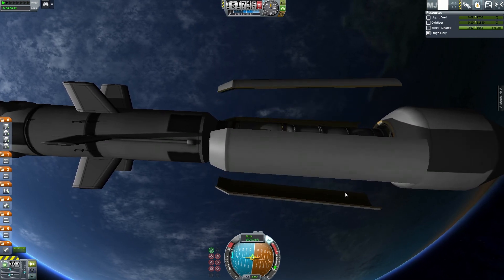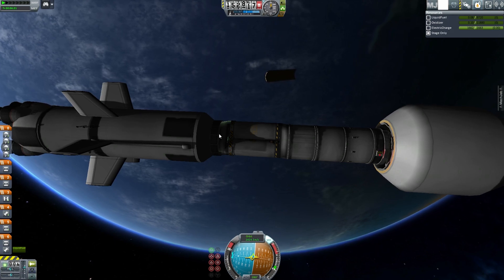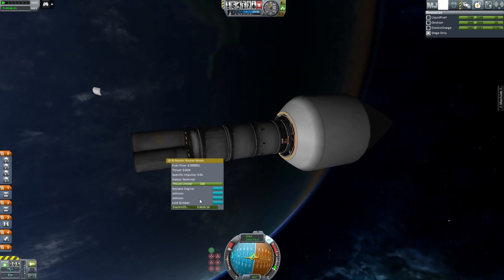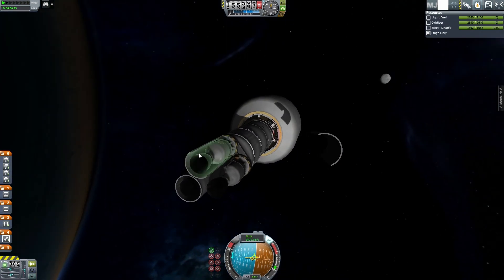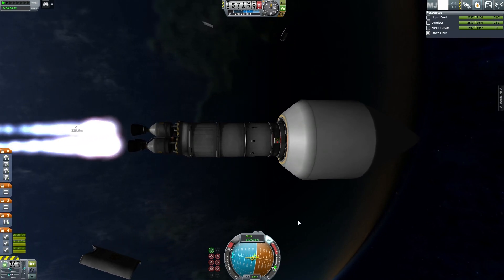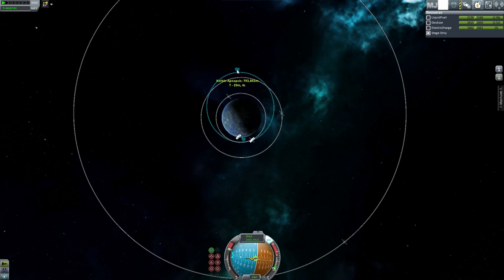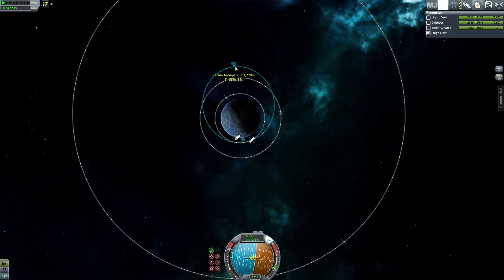Getting rid of the booster stage — jettisoning everything. There's a tricky staging sequence and I had to gently jettison each part because the order matters. After some fiddling it's functioning. Getting the apoapsis up to about one million — I'd be happy with that. This stage has so much fuel with two large tanks. We have plenty for the rest of the mission.